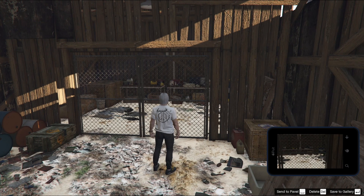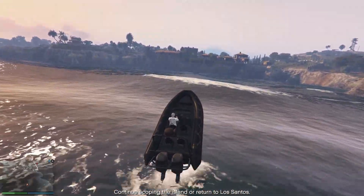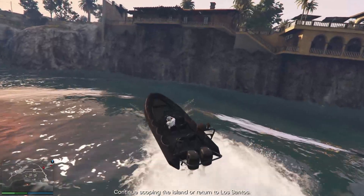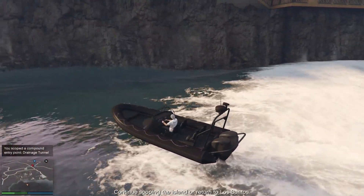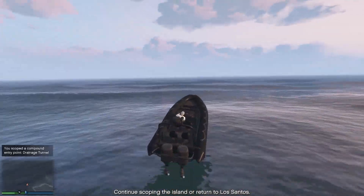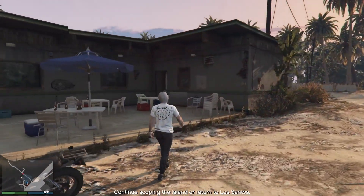Now that you've checked the loot and taken the photo of the comms tower, jump back in the boat and drive all the way around the island until we get to the back of Mr. Rubio's mansion. Once you're at the back of the mansion, you don't even need to get out of the boat — you can just drive it around the back into this location where you'll see I am, and you'll see in the bottom left-hand corner that you have located the drainage tunnel. This is going to be our main way to get in and it's the easiest and best way — that's all we need from this place.